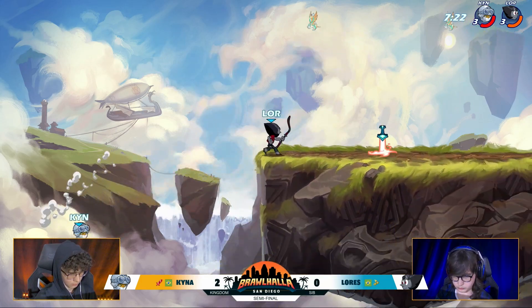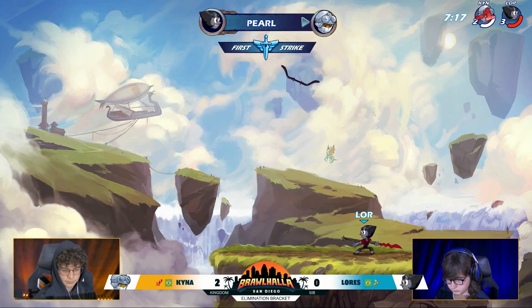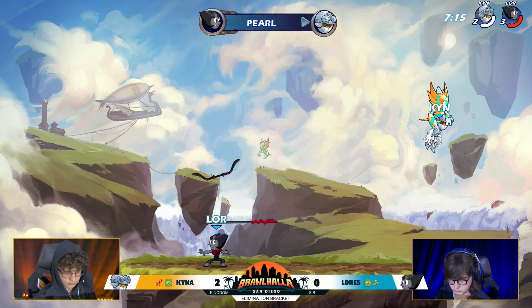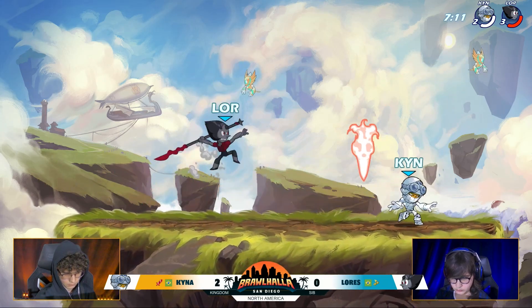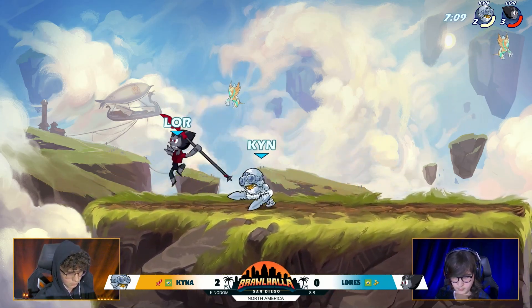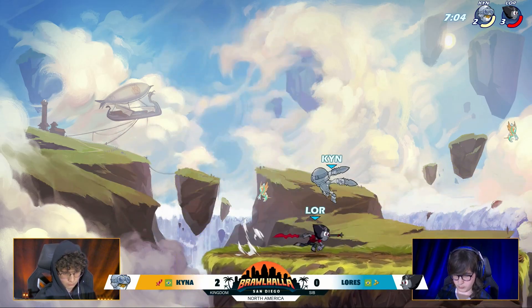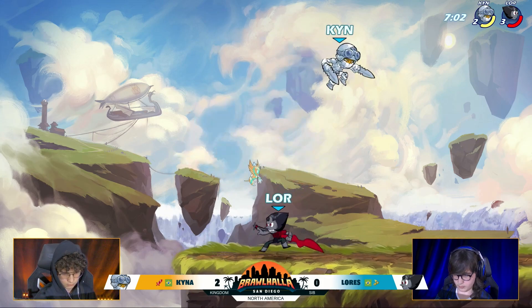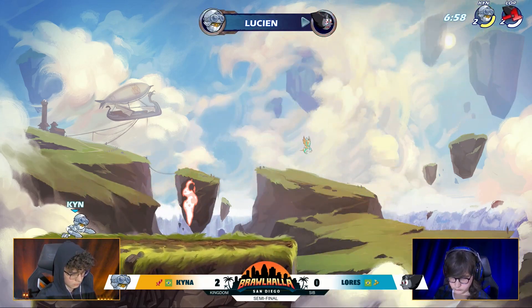But now we're actually seeing the bow, so we're seeing Lorez play really well-rounded as well. Grabs the neutral signature. First stock going the way of Lorez here in game three. And yet he still wants to stick with the bow. One thing that worked really well for him against Luna was forcing that 50-50 — goes for the side light into either a side sig or a down sig, forcing Luna to make an option.